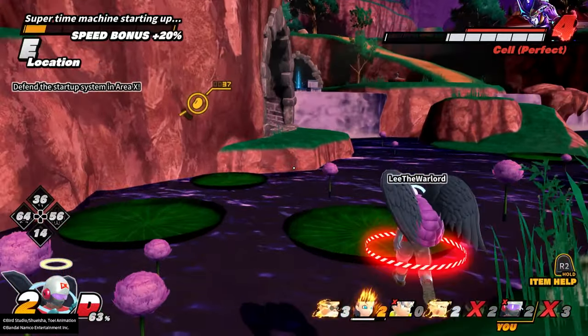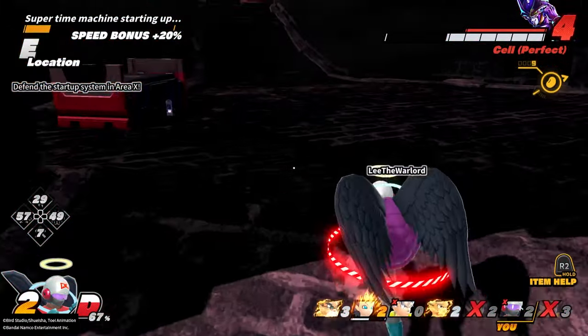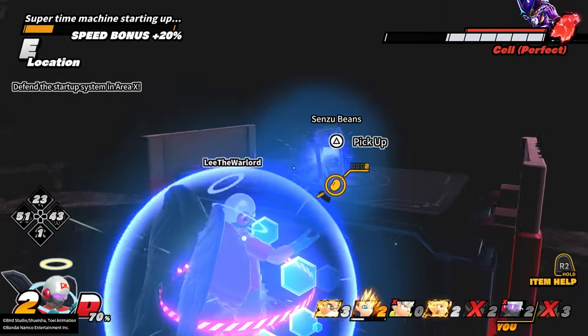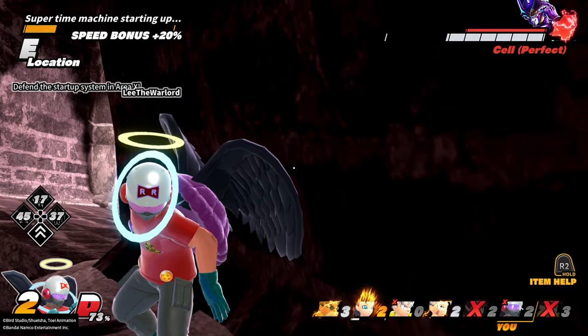I'm going to go in here and pick up this Sensu Bean just in case. Oh my God — there's no way, dude. Is that a shield? He moved the Kamehameha, luckily. And there's a shield in here, you love to see it. Now we are healthy. We have Instant Rise, but other than that we don't have any of our active skills to help us escape.